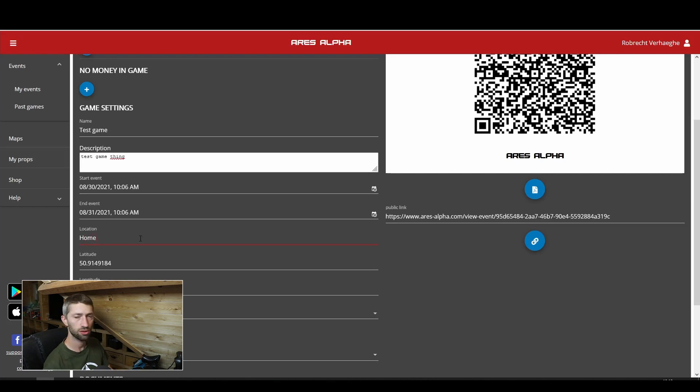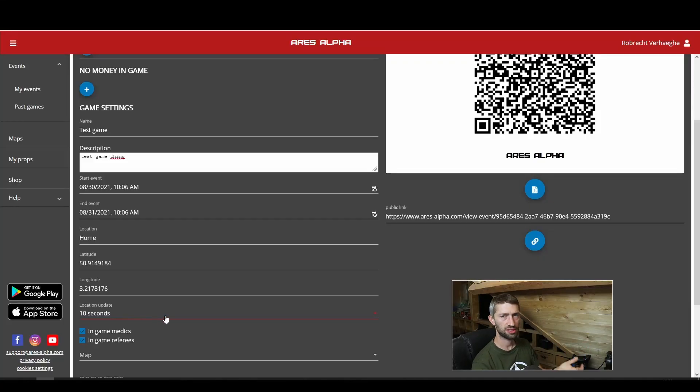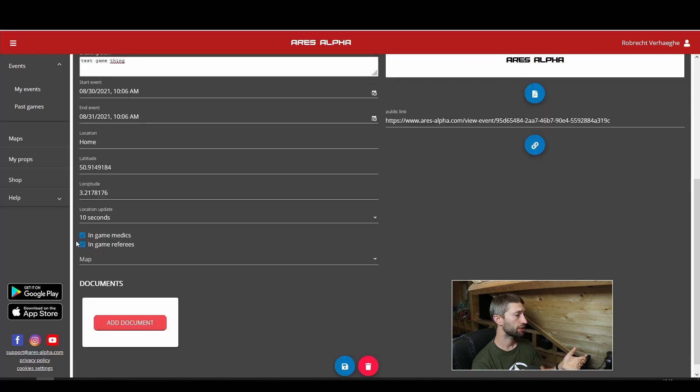The next thing to set up is the game location — let's call it Home. You can name the location whatever you want and set the latitude and longitude. For now this is just information for the player, but they may do more with it later. Next is the location update rate — how often the player updates their location to the game. For bigger games I usually set it to one minute; for shorter, faster games you can set it to as many seconds as you want.